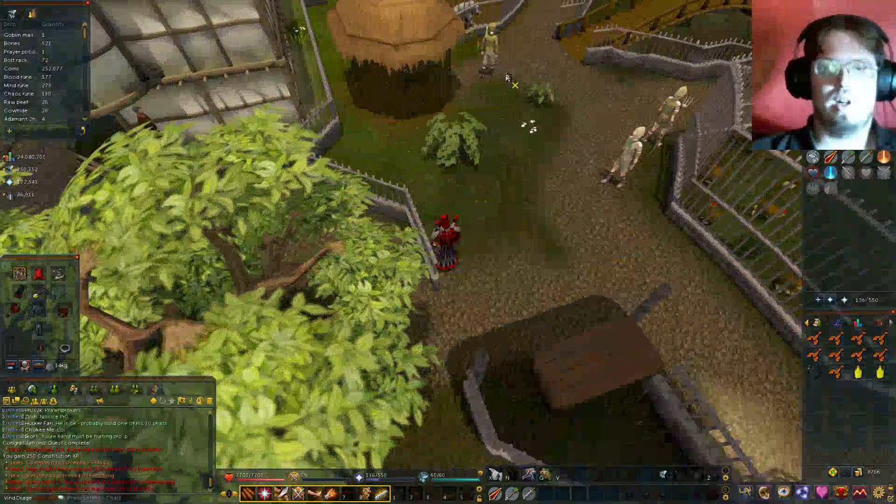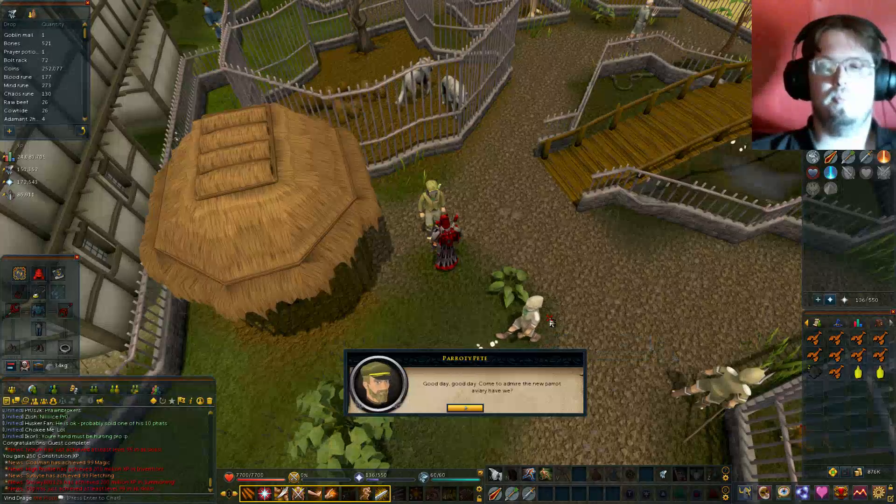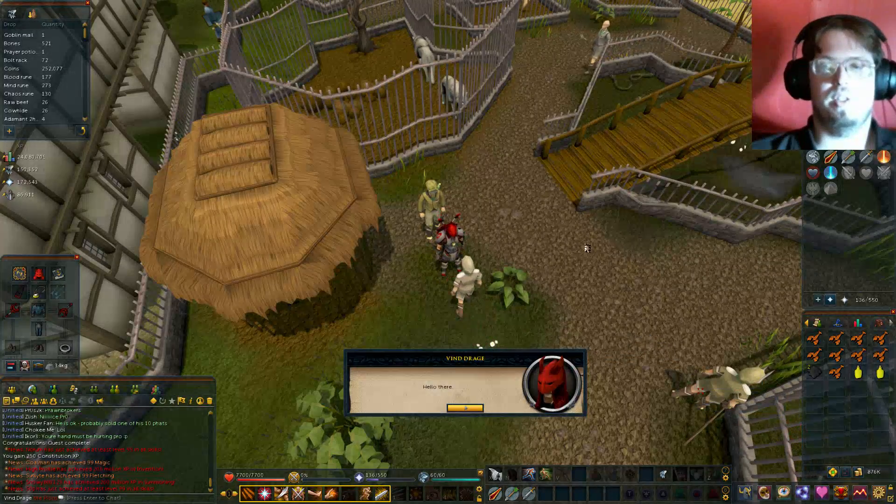Now whether you need two or not will remain to be seen at the end of this. But you need to talk to the zookeeper - not the monkey minder, the zookeeper.